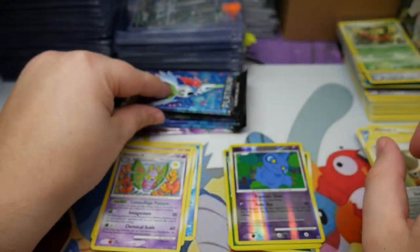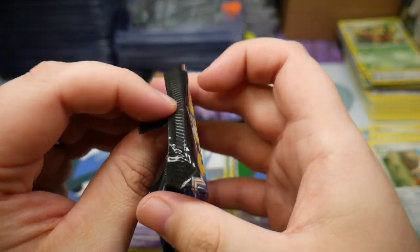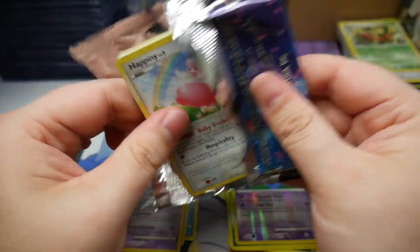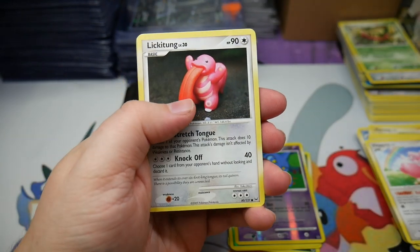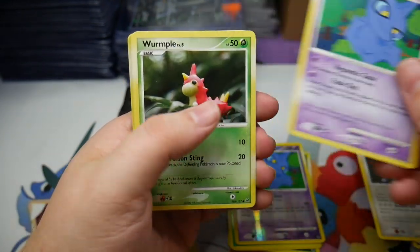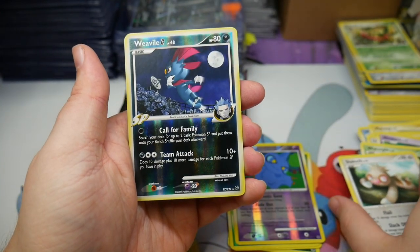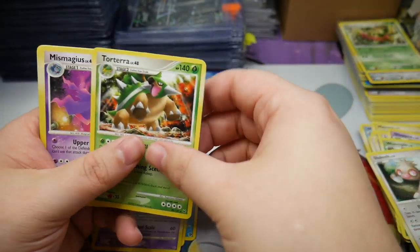Starting off on a dry spell, that's for sure. Our fifth pack — this is going to be halfway through. We have a Lickitung, a Shuppet, a Wormhole, Slakoth — we have a Weavile reverse and a Torterra regular rare.